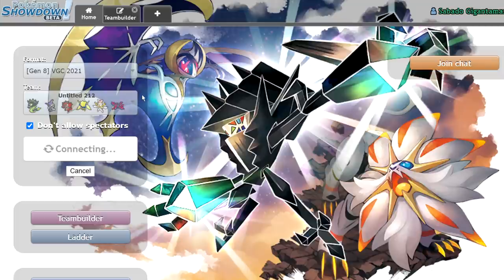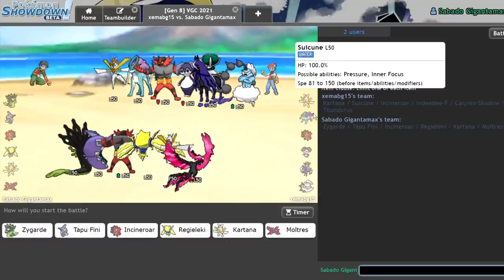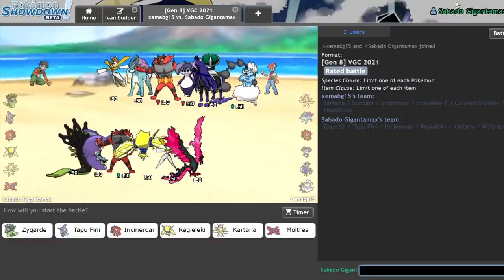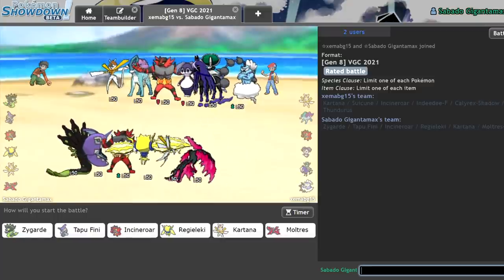I feel like the team's pretty okay. On the surface it looks all right. We're probably going to face some memes today because I'm on mid ladder, low ladder, whatever I'm at on this account. But I'm interested to see what we face. So here is Calaric Shadow plus... I don't know what Suicune does. Probably just like unfakeoutable Tailwind. I also can't Intimidate on lead.